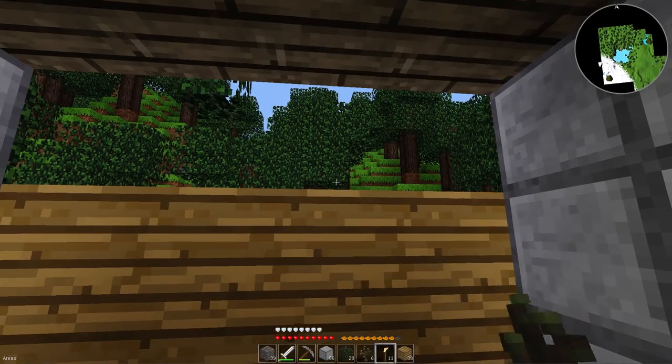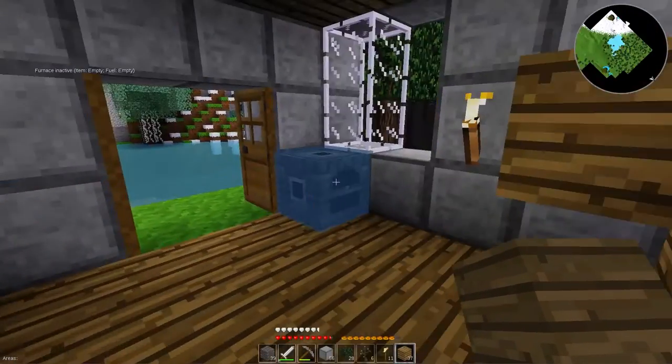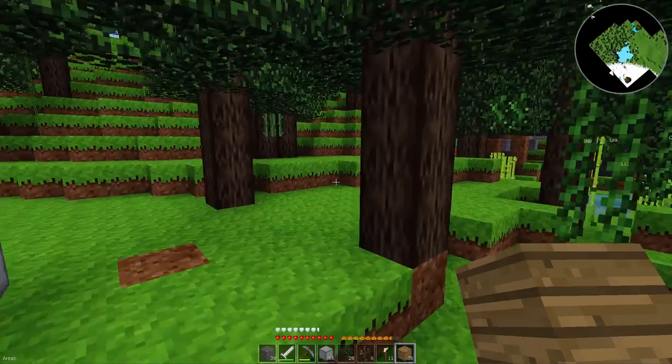I just need to throw some wood on this back wall here. That might be a problem – somehow I was taking damage because I was standing inside of a block of wood. Okay, makes perfect sense.